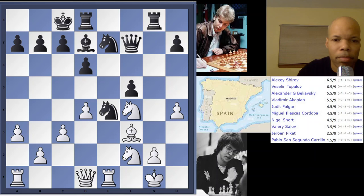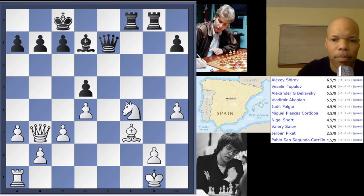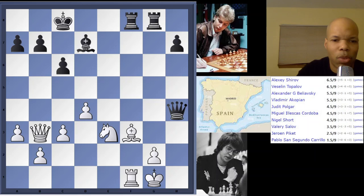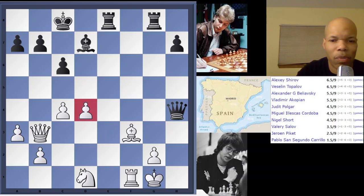Those are the variations and improvements I would give for white — probably play d5 rather than going into knight takes e4, where he just kind of rapidly goes downhill despite a valiant effort. After knight e7, knight c6, rook f1, queen g5, c4, rook e8, knight d1, queen h4, d5, and then queen d4 — and Nigel Short had to resign. So that is it for this game.